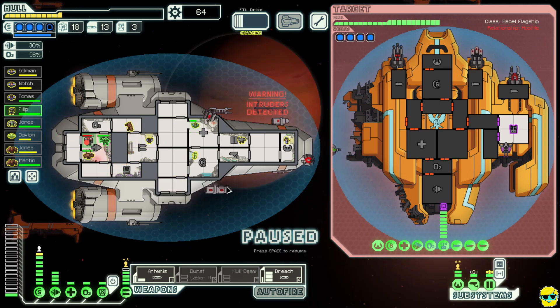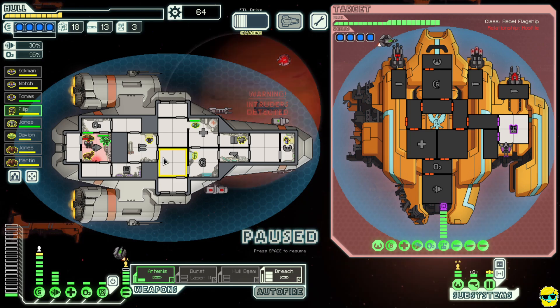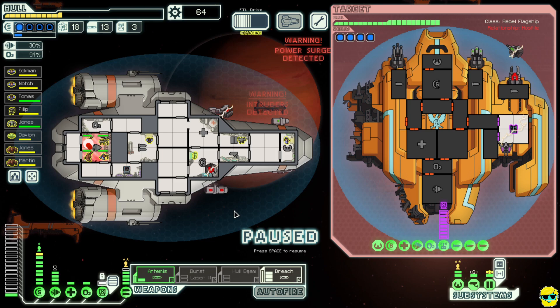They breached this room so it's going to be really hard. Once my missiles are charged, this room still has oxygen. When it says 'Warning: Power Surge Detected' that's when they're about to unleash a whole bunch of drones on us — it's super unfortunate. We need our shields to come back online. I'm going to hack them right now. We have at least one bubble of shield. I'm going to fire Artemis at their shield and my breach missile at their missile launcher.